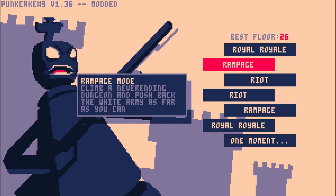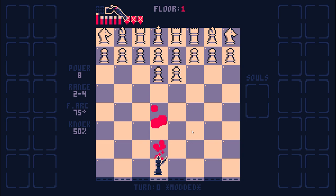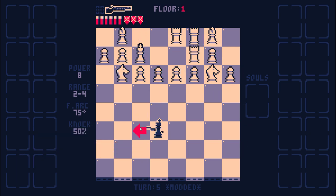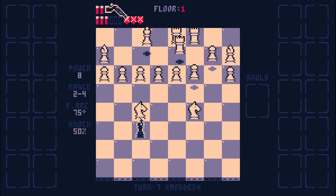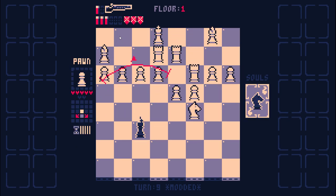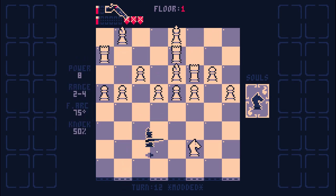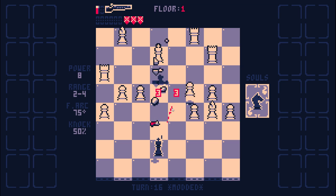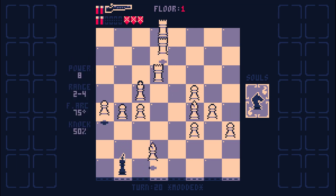I'm curious if maybe the Ramsey's is better. Let's try the Ramsey's because it has slightly more damage and about the same ammo. The knockback might be helpful enough. Wait — we have eight damage? Why do we have eight damage? Range is two to four. The knockback will help slow down the pawns and will also let me gamble in a place where I'd otherwise just be completely checkmated.